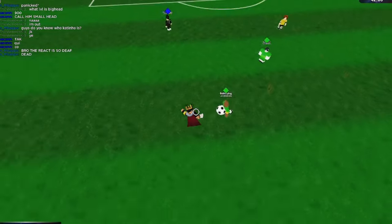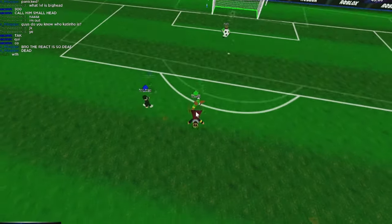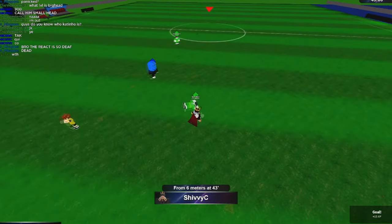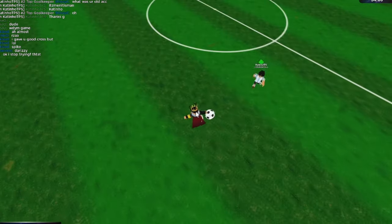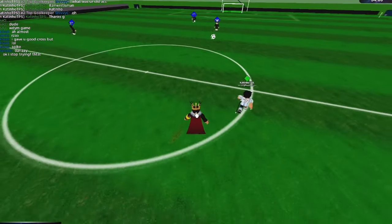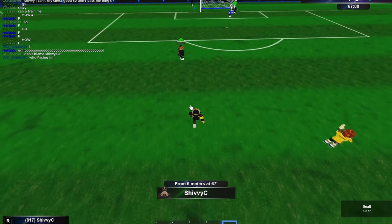Next up we've got the straight flick. It's very good for surprising opponents as they won't expect a rainbow flick to send the ball flying forward, making it viable for both passing and shooting. The keybinds are long Z followed by dribble N. You can make it curve by releasing long before the combo. Since the straight flick doesn't curve by default, it's great for sending through balls to your teammates.